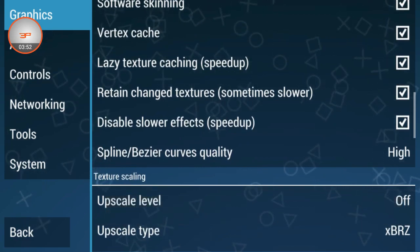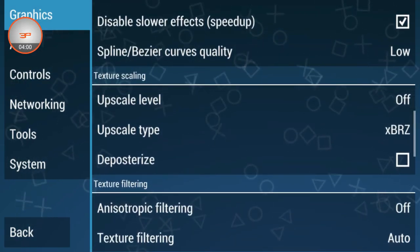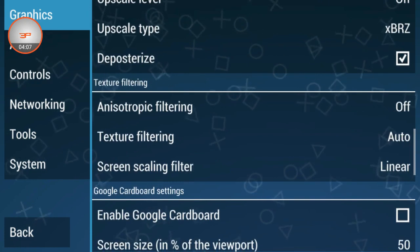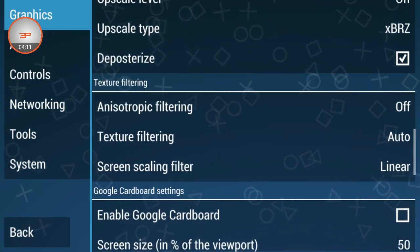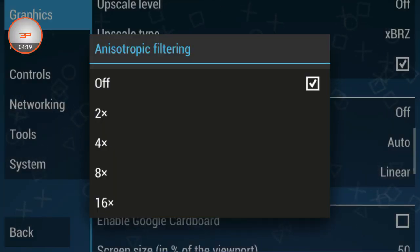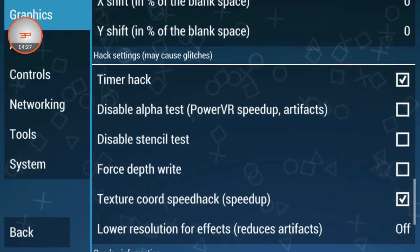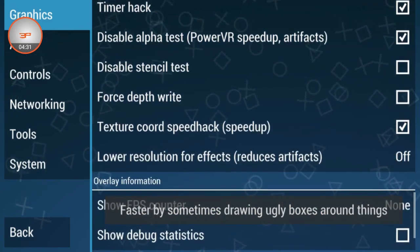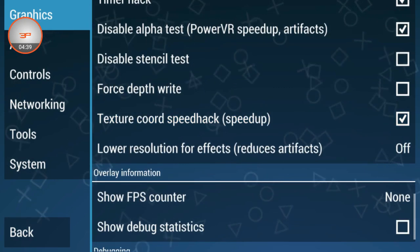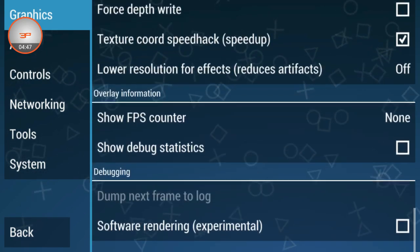Here is the option 'Spline Curves Quality' — select this and set it to Low. After this, select 'Deposterize'. Then there is another option — select it and set the value to 16. Then go down and select 'Timer Hack' and 'Disable Alpha Test'. Also, if 'Texture Code Speed Hack' is not selected in your PPSSPP, select it; if it's already selected, leave it as is.